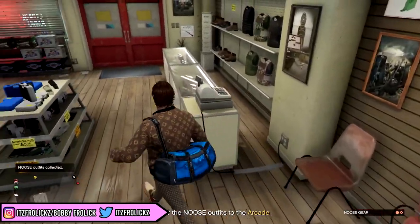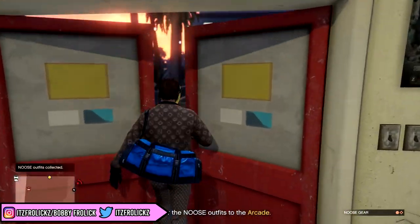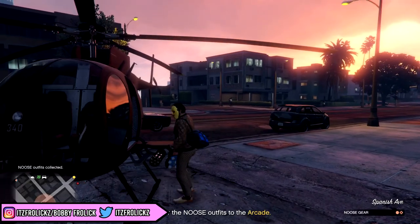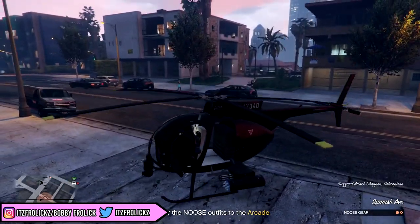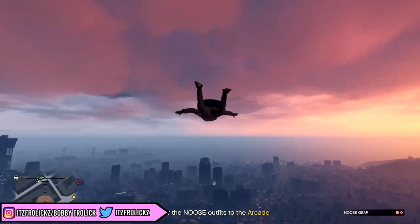When you buy the parachute bag, your duffel bag will pop off, which is what you want. Go ahead and pick it up again. Then make your way into your SecuroServ CEO helicopter, Buzzard, or anything you can use to fly up in the air. From that point, all you want to do is jump out of the helicopter near your arcade.